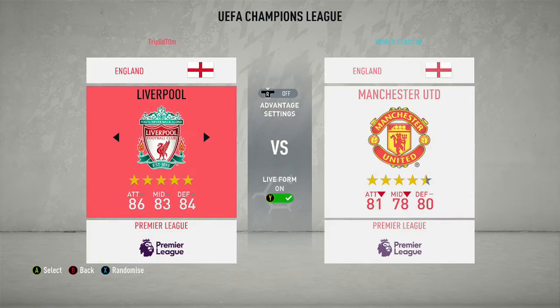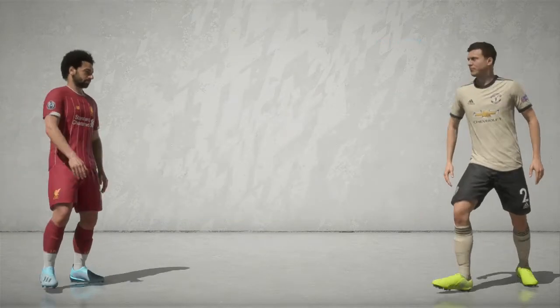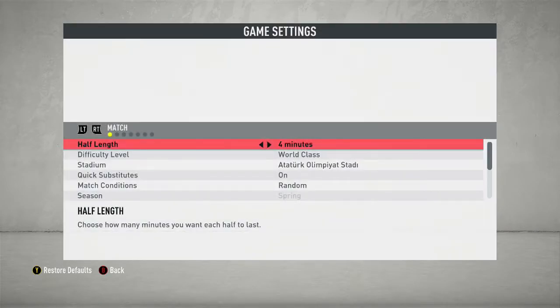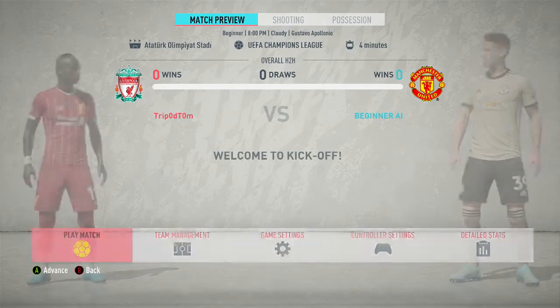And then you can just pick any sort of teams. I'm going to go and beat Man United, just because. Game settings: we're going to go to four minutes a half and go to Beginner. The rest of the stuff doesn't really matter — you can mess around with sliders if you want to have a bit of fun, but we're not going to.